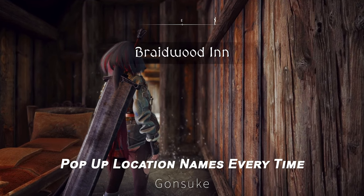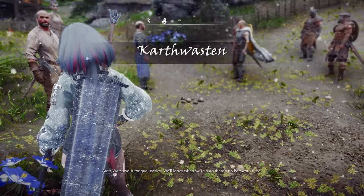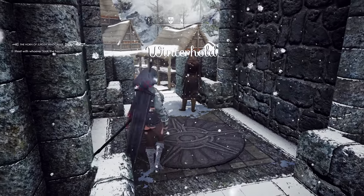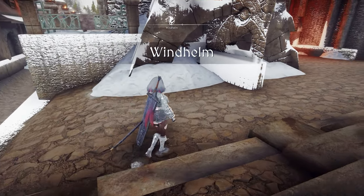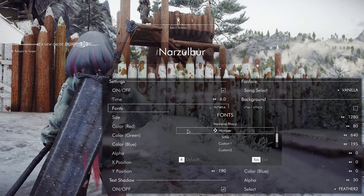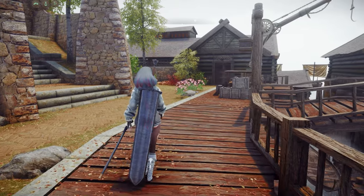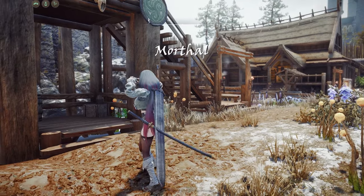Next up is Pop-up Location Names Every Time. This mod ensures that each location's name appears every time you enter it, adding an immersive touch to your Skyrim travels. Typically, location names only show the first time you visit, but with this mod you're reminded of each location's name every time you pass through, making navigation and orientation more intuitive. Through the MCM menu, you can adjust settings like display position, size, font, and sound effects, and even set sounds to play only when entering cities or dungeons. You can also download and apply custom fonts, such as the Stum Font Pack.